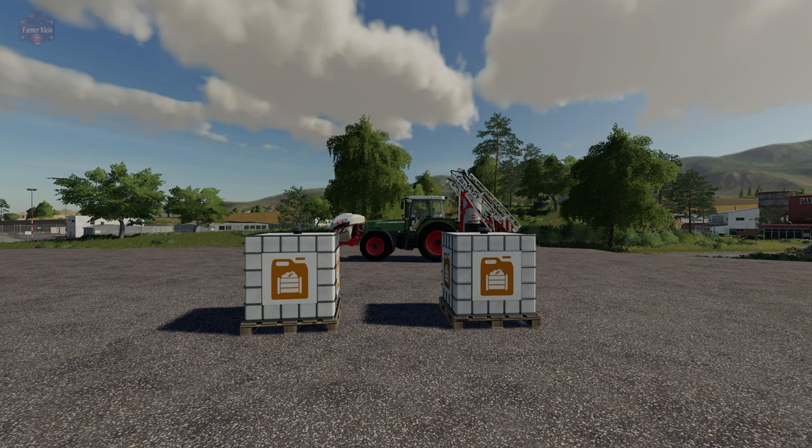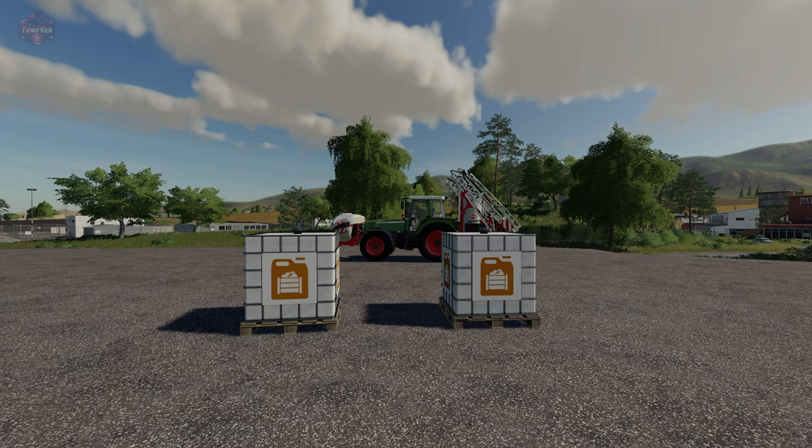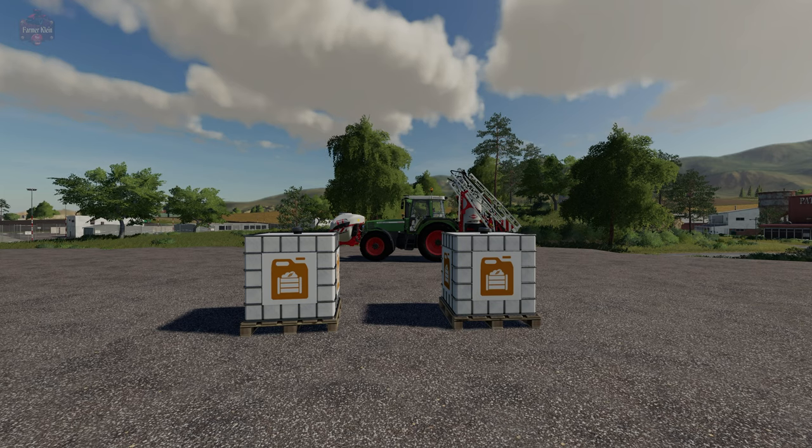For the first time in Farm Sim history, this video is making history. We have the ability to add compost to any map without having to make any map edits. We can add compost to any map. We can make compost, we can sell compost, we can buy compost, we can spread compost.